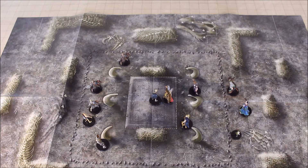Flanking gives combatants a simple way to gain advantage on attack rolls against a common enemy. When a creature and at least one of its allies are adjacent to an enemy and on opposite sides or corners of the enemy space, they flank that enemy and each of them gets advantage on their melee attack rolls against that enemy. When in doubt about whether two creatures flank an enemy on a grid, trace an imaginary line between the centers of the creatures' spaces. If the line passes through the opposite side or corner of the enemy space, the enemy is flanked. A creature can't flank an enemy that it can't see, and a creature also can't flank while it is incapacitated.